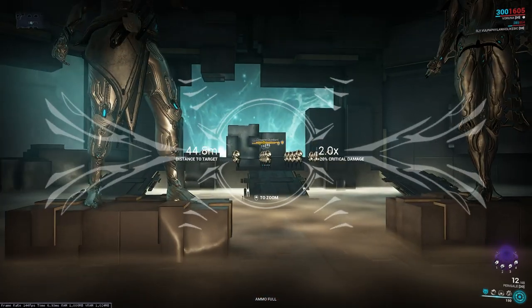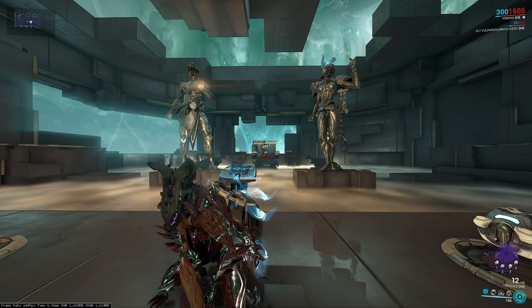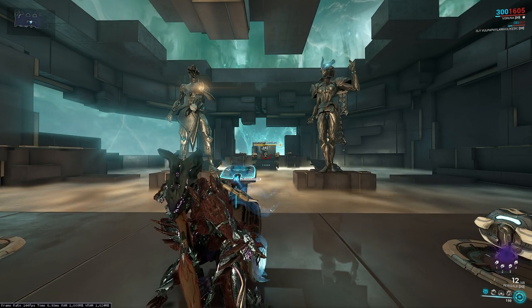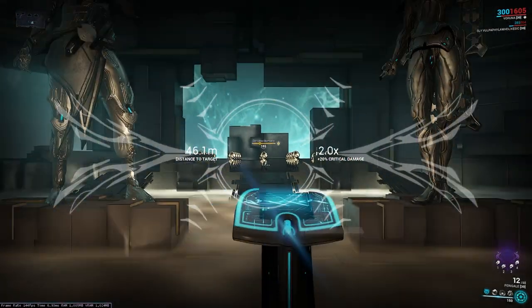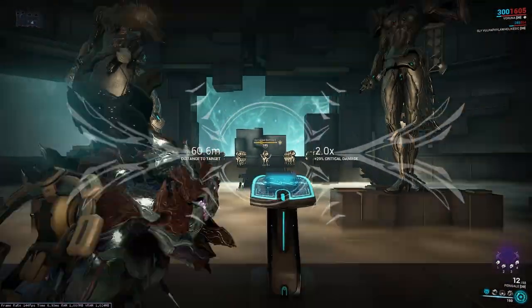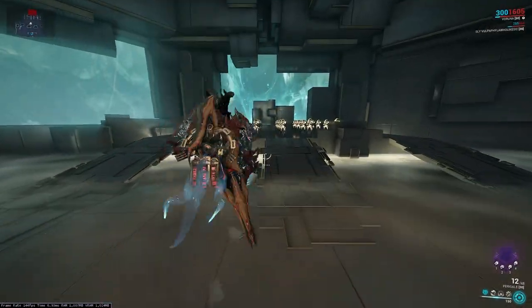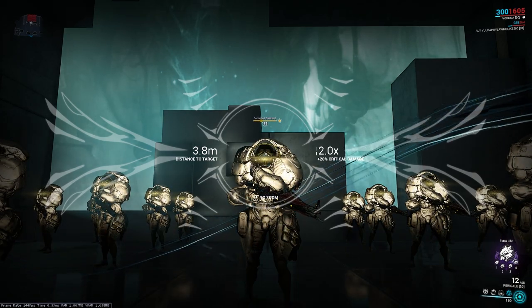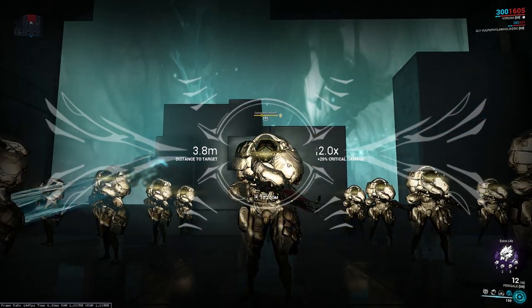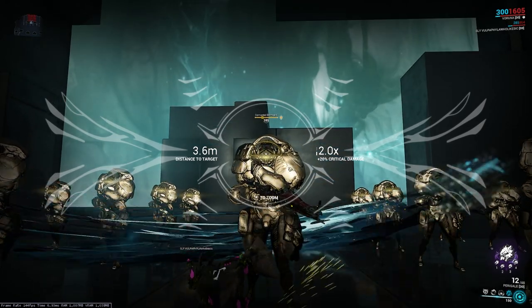We're going over exactly why it's so amazing. This sniper has a couple schticks to it — specifically one. Other than its pretty normal two times, four times zoom in, 20% and then 40% crit damage, it has a special headshot shenanigan going on. If you land four headshots, or if you get a kill with a headshot, it grants you 100% ammo efficiency. Let me show this off first.